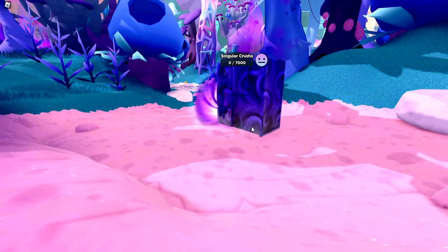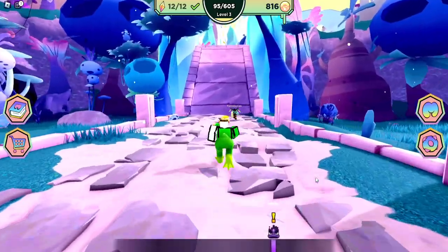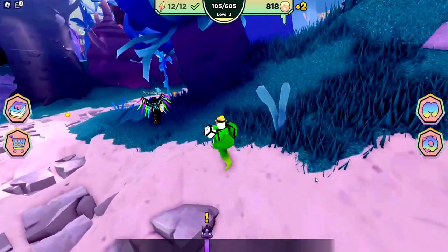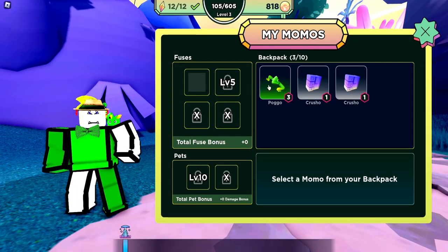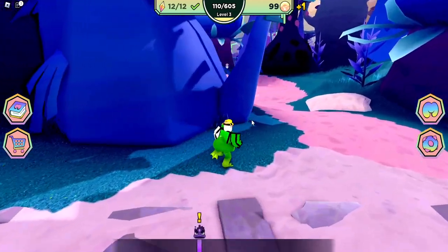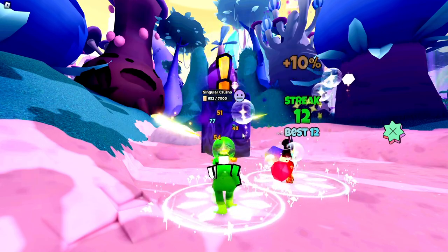After collecting all the crystals, head back to the shrine and defeat the singular Crusho, which is the boss of Crossroads. It's just a longer battle - 7,000 points or whatever. Head to the right here; other people will be doing it if they're on the same quest, so it helps a little bit. I went ahead and upgraded - I don't even know what the upgrade does honestly - but this other player was doing it too, so you both make progress together.